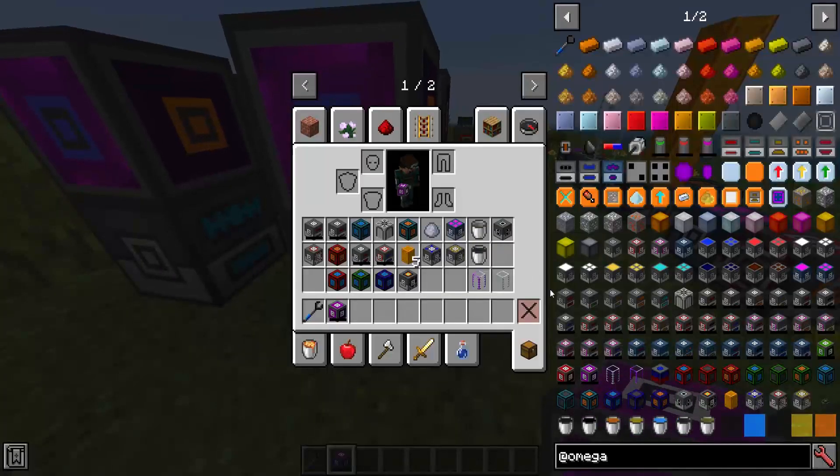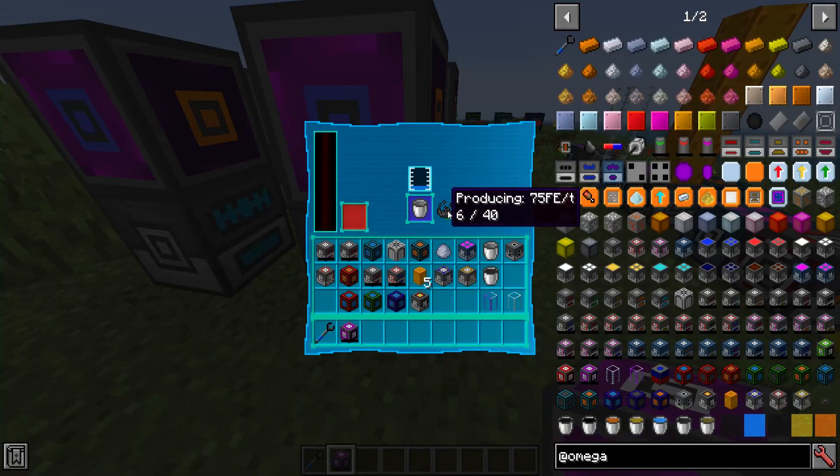The combustion generator is the main new generator — the other generators are the same as they were before, just using the new GUI system so they look a bit different, but vaguely the same.